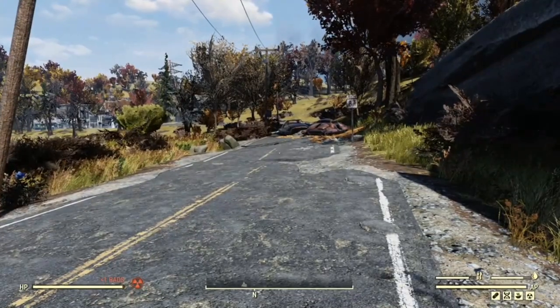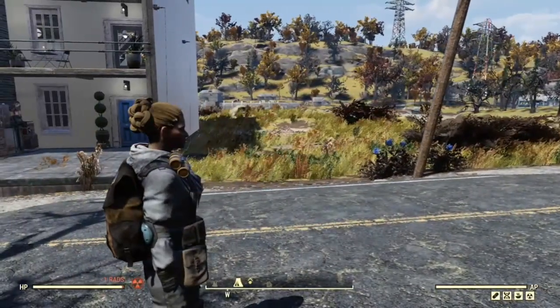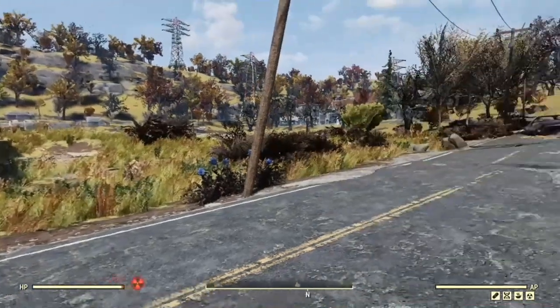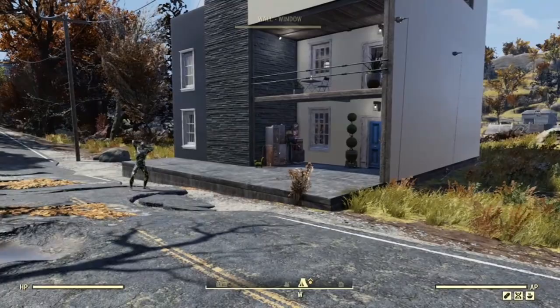Hi, this is Lucy and welcome to a camp tour video. Today I'm on Emily, who is level 354. This is my main character that I play, and today I wanted to show you another modern house that I've built.